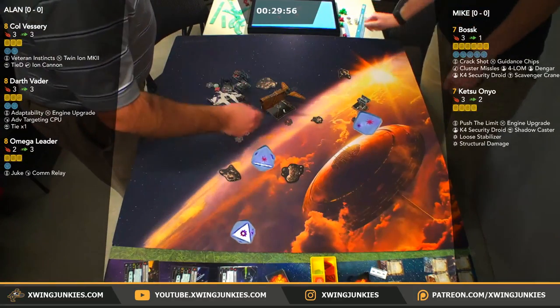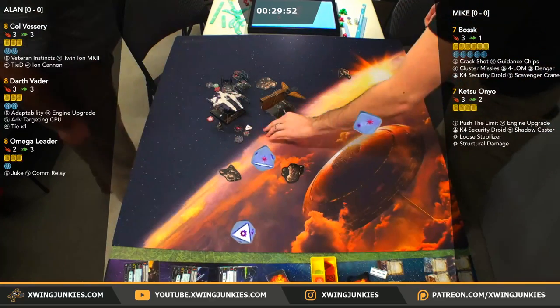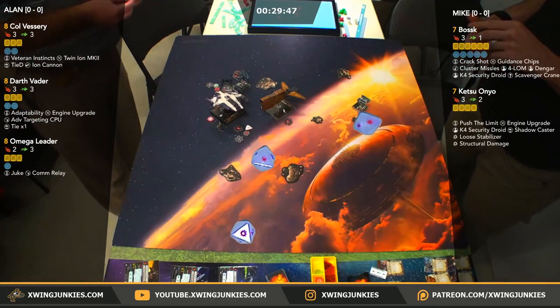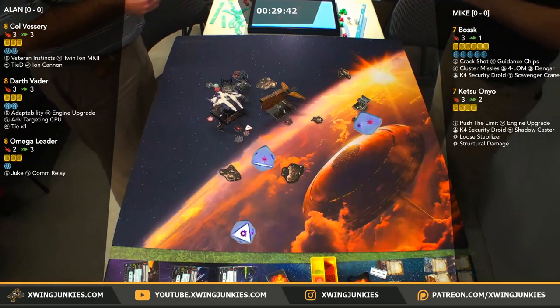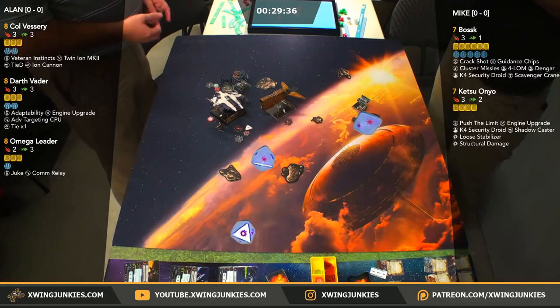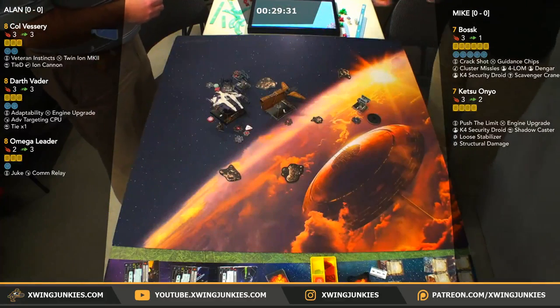A lot of action — I'd say things are pretty even. Ketsu has dropped pretty low. As long as Mike can keep Ketsu alive, he still stands a chance. This is Mike's first time flying this list, so he's kind of working it out as he plays — what works and what doesn't. We do have some dice floating in space right now — we'll see if we can just get those tractor beamed off the board.